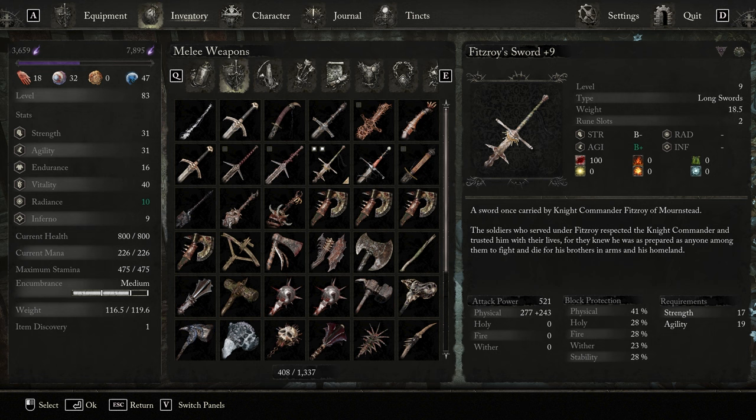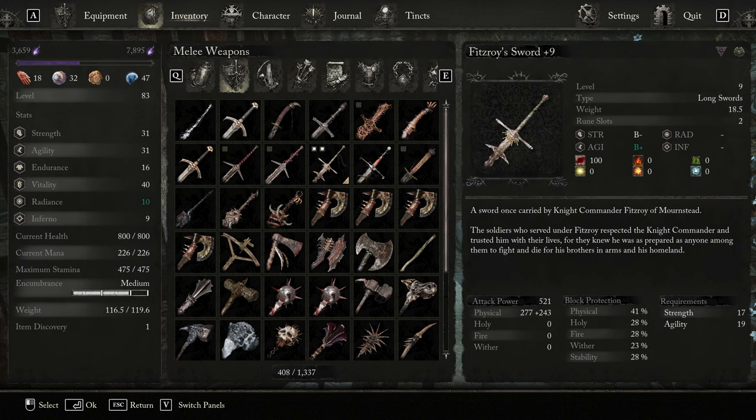Fitzroy's sword requires 17 strength and 19 agility to use proficiently. It inflicts 100 bleed status per hit and pairs nicely with a shield for a more defensive style of play.